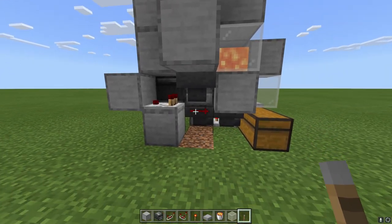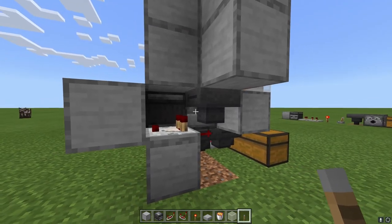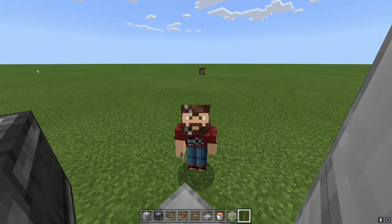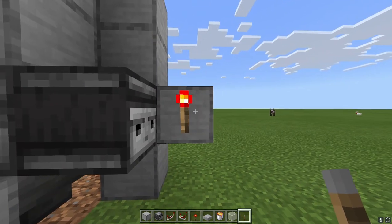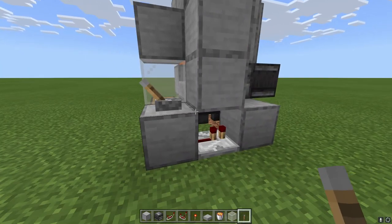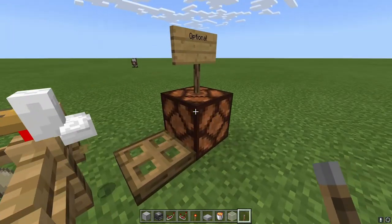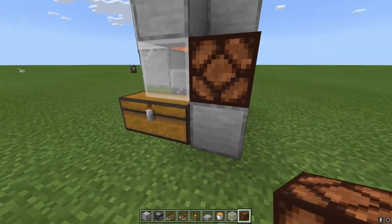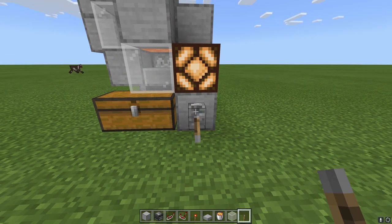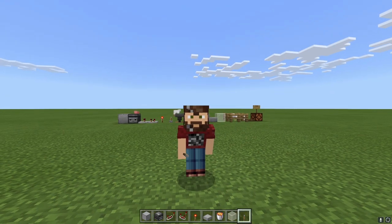Since this block right here has power, it is stopping this hopper from sucking down items. This is what makes our chicken cooker work. When the eggs try to go down they see that they cannot go into the hopper, so they stay in this dispenser long enough for the whole thing to trigger off and shoot them out. This lever allows for eggs one way and allows for chicken the other way. I also gave you the option of using a redstone lamp right there — the redstone lamp's a good indicator. If it's on you get chicken, if it's off you get eggs. On equals chicken, off equals eggs.